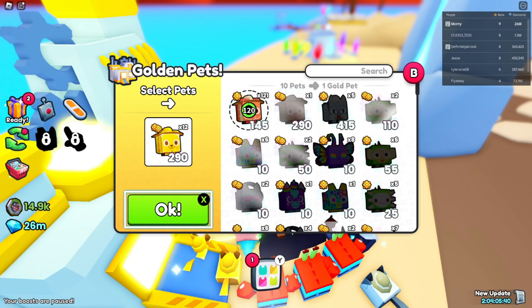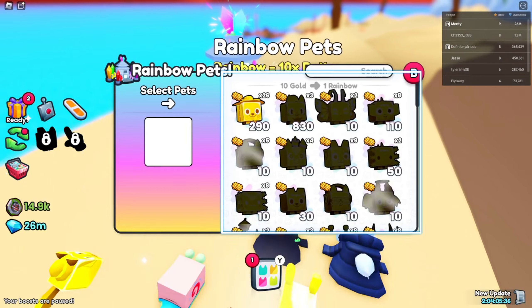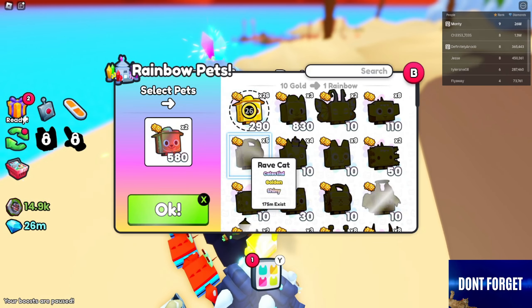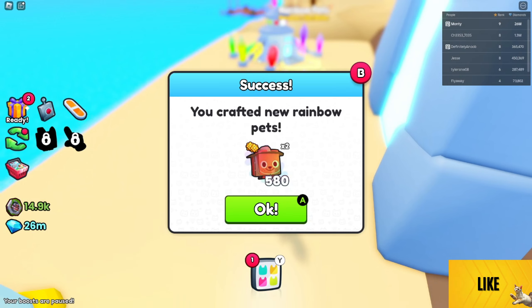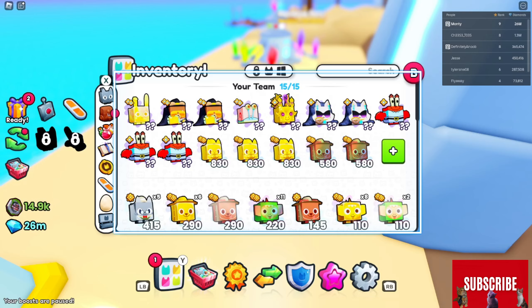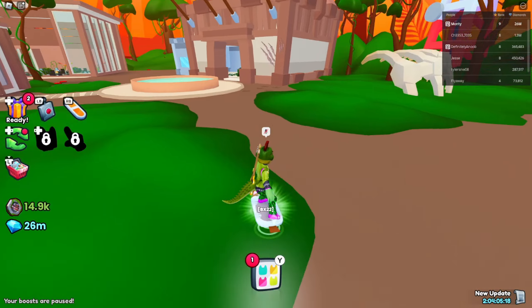Get some of those dogs on the go. We can make two rainbows, bringing it up to 580. Obviously those cats are the best I have so far. Not going to be a pain to get, but let's just continue.